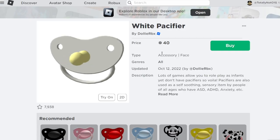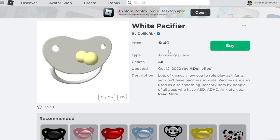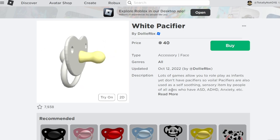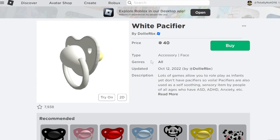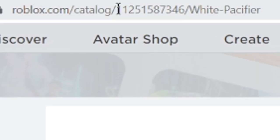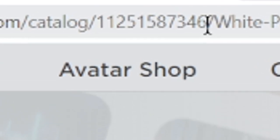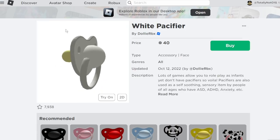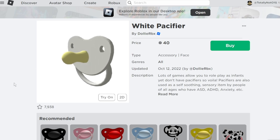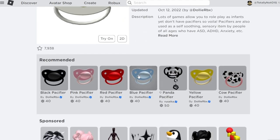The first thing we're going to want to do is go to the Roblox catalog and get some cool IDs to help us customize our character. We're probably going to want a pacifier — a white pacifier. The description says lots of games allow you to roleplay as infants, but you're going to need to have a pacifier. To put this on our character, we need to go to the URL. The code is 1-1-2-5-1-5-8-7-3-4-6. There are also black, pink, and red versions — we're going to use the white one for this video. You can even get a panda one or a cow one.